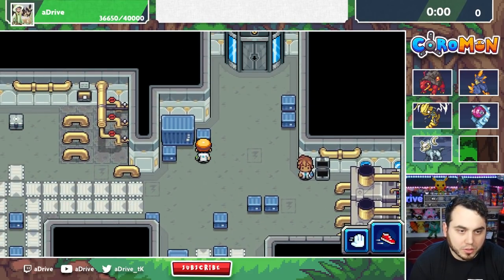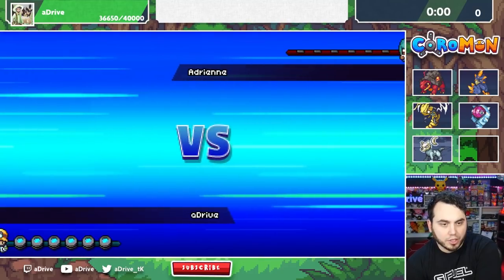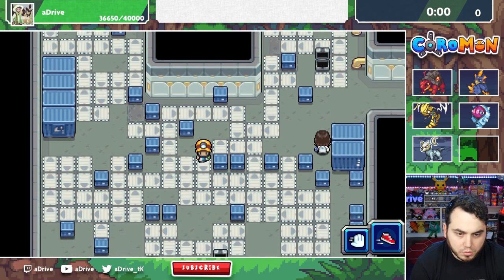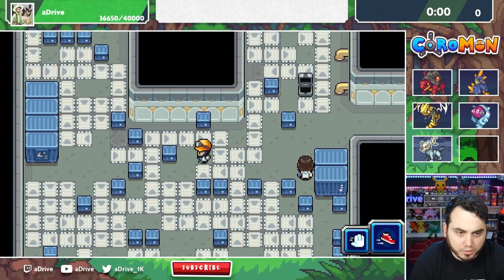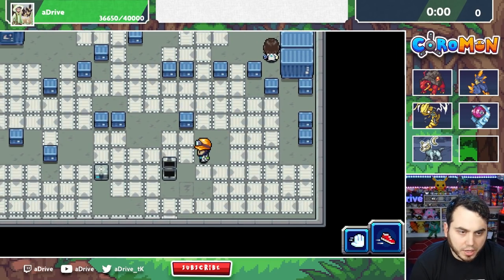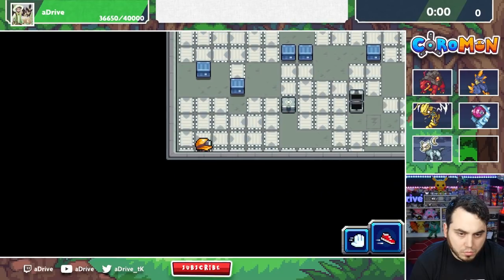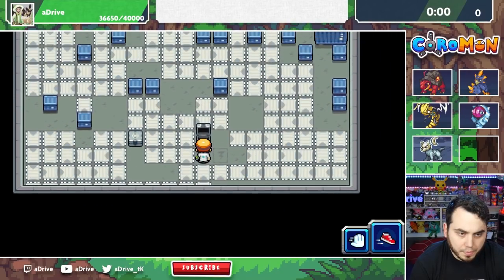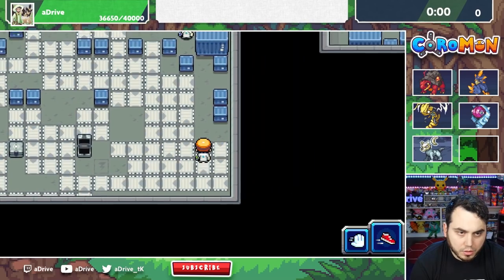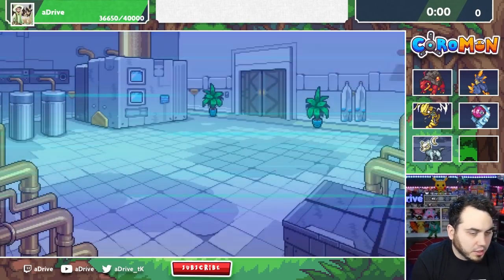This looks like a pretty serious puzzle. I think the Titans are like gym leaders, and that's what we're up against next. I think I have to go all the way back to the beginning. I know what I have to do — I have to get back to the one I was just on, and I don't think I can do that from where I'm at. We're headed to the Titan — we're almost there.